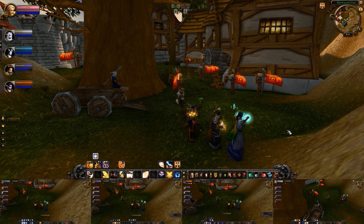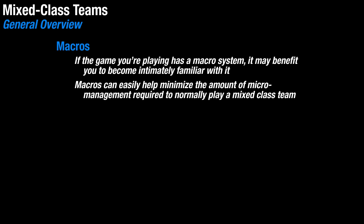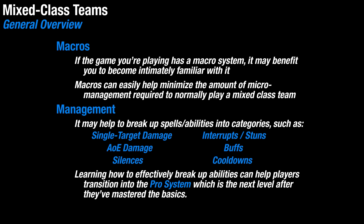When you begin leveling up and gaining new spells and abilities, the next step is to become familiar with macros. Most games have some sort of macro system built in, but not every game does, so this can be game-dependent. Putting a few spells or abilities into a simple rotation and assigning that macro the same keybinding on each character will allow you to get more out of each class as you level up. A lot of players begin to break up their buttons to include things like single target damage, AOE damage, silences, interrupts or stuns, a button solely for buffs, even a button to blow big cooldowns during a boss fight, and of course whatever else you think you might need. Moving to such a setup isn't only useful when playing a team of mixed classes, and it can come in handy for any team once you reach a high enough level.